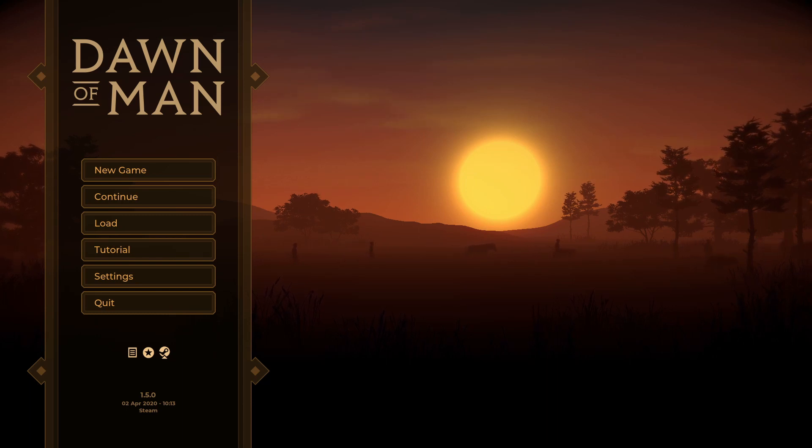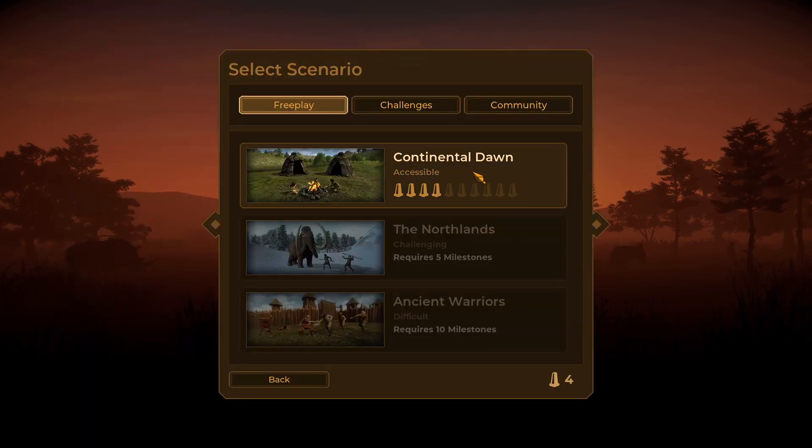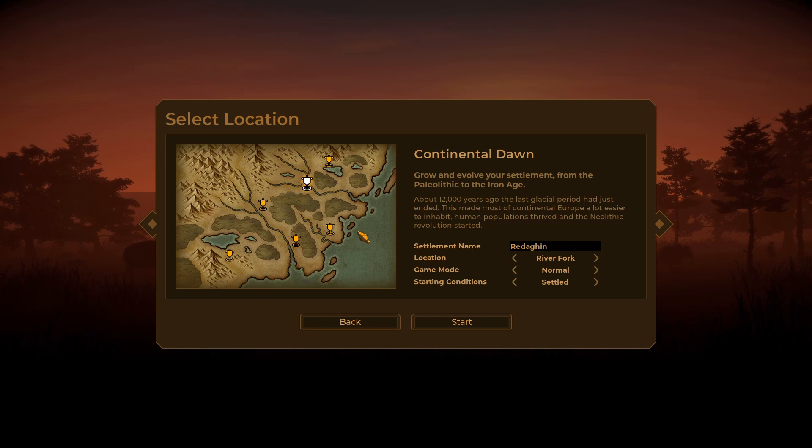Hello guys, it's Peppy back and today we're starting a new series with Dawn of Man. This game has been out a while and the reason I didn't get to it when it first came out is they didn't have all their tech trees done yet. I didn't want to get so far and have to stop. I've played a small bit myself but we're starting a new game here - Continental Dawn, and I'm going to do Twisty River, leaving the sliders as is.